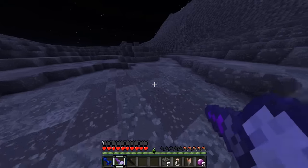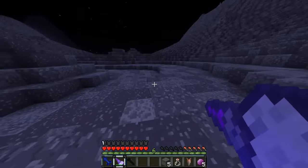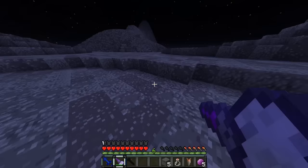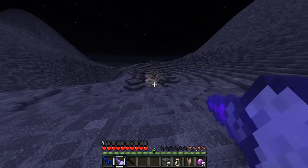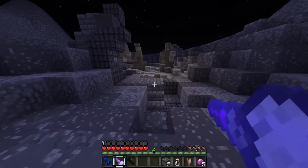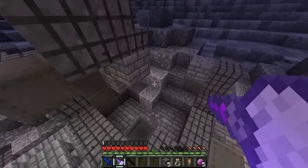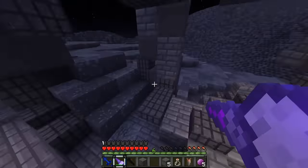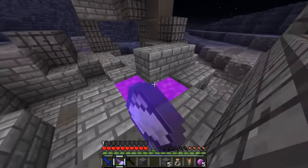I'm just going to stick to running because jumping around is going to eat up all my hunger. I am keeping an eye out for ores up here along the way, and I know there's some around here. This moon's surface can't be completely barren. Maybe there's nothing out here — ooh, right when I say that, there is something over here like a light. It's just lava. Is there anything cool in here? I just see a bunch of blocks, no chests.